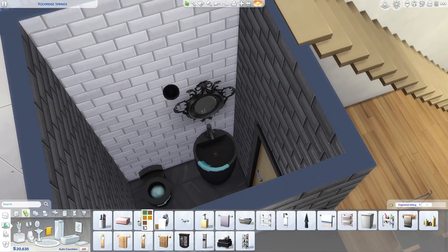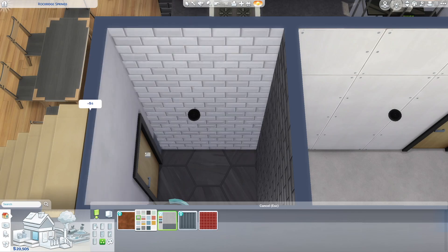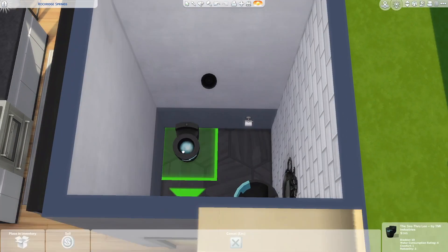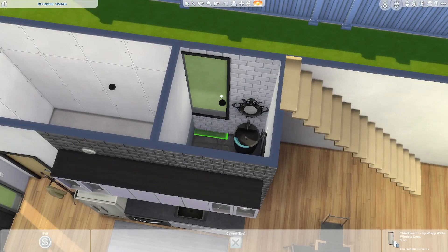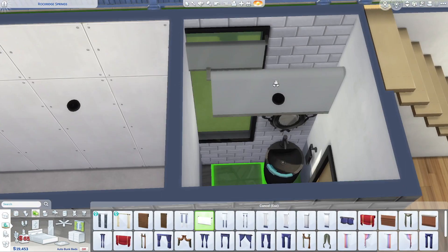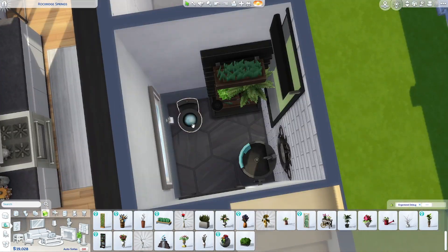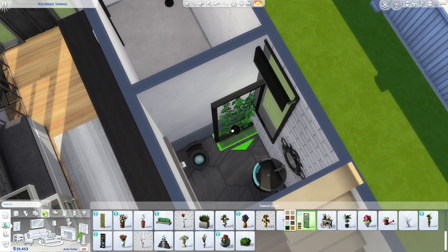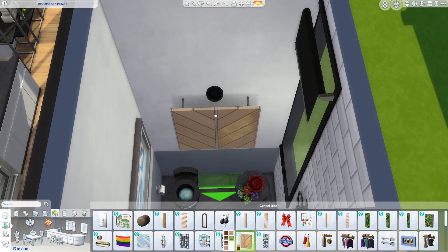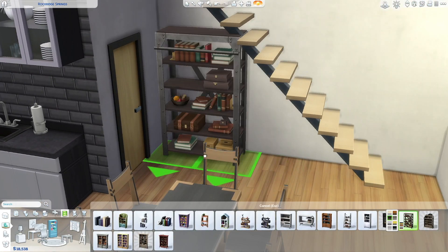Another thing I did with this lot is I separated a chunk of it off because I didn't want a massive house or a huge yard. I didn't do much landscaping — just a tree, some shrubs, and an alleyway off to the side. I put a dumpster diver over there and I imagine this sim goes dumpster diving occasionally — maybe that's where they found the mirror in the bathroom, or repurposed a ball and put plants in it.